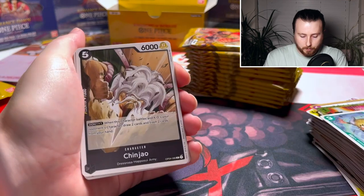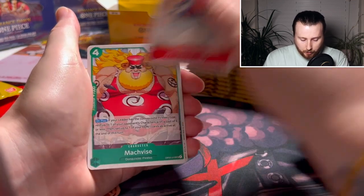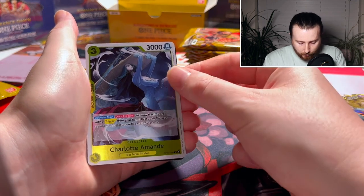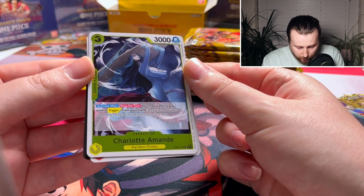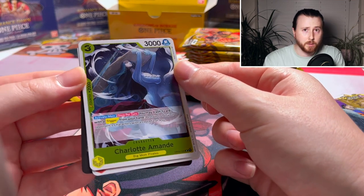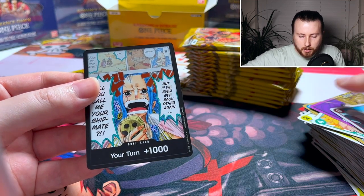There is a Sanji yellow card that I'm looking for to add to the Katakuri deck — so we're hoping to pull that. Kung Fu Dugong, Luffy again, Crocodile again, Charlotte Amadei: 'Once per turn you may trash a card with a trigger from your hand, rest up to one of your opponent's characters with a cost of 2 or less' — not too bad, 2K counter. Can't complain with those.